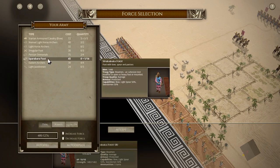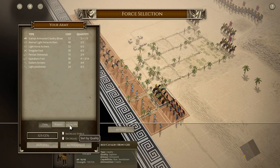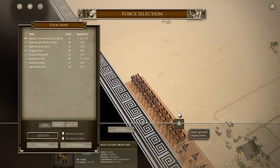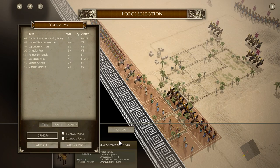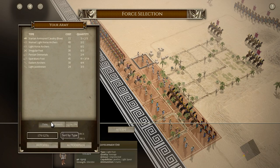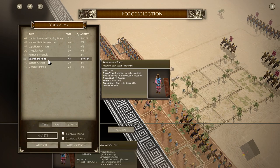We're going to get some of these guys. We have a total of 1,276 points to play with, and it's getting lower as we add more units. We've got quite a few units here. Let's do another one of those — these are going to be really cheap, so let's grab those.